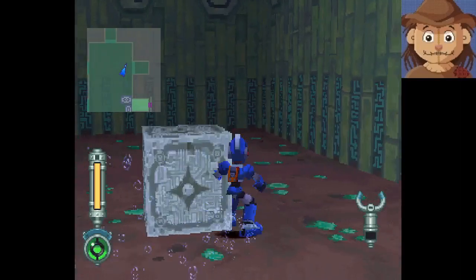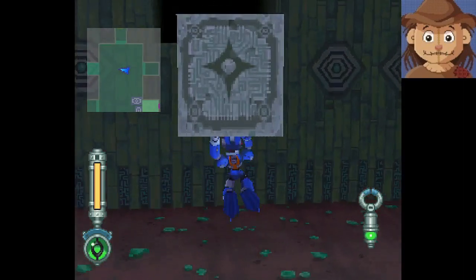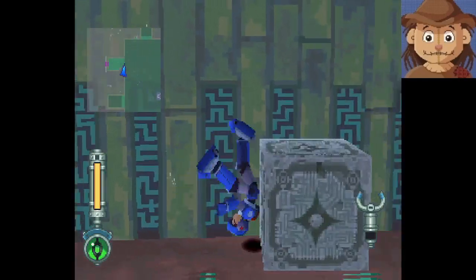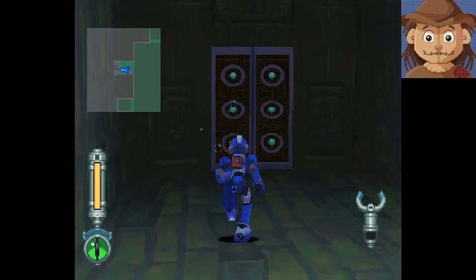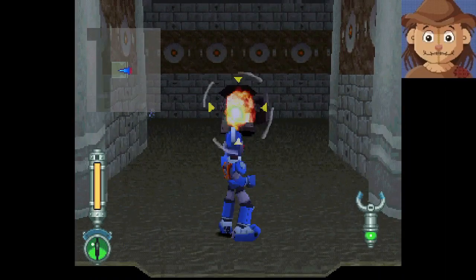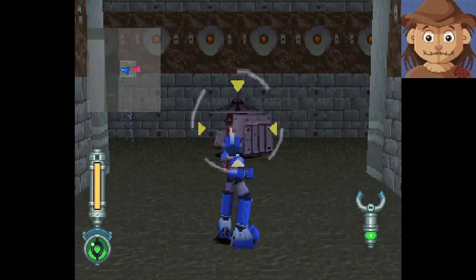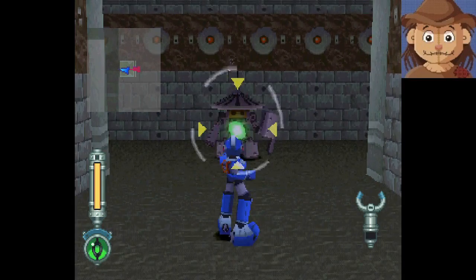I need to grab this and make my way up to that other one. Oh, I already have the lifter equipped — good. So this one, right? Toss it and hop up. Nope. Mega Man, stop over jumping. There we go. And now we can make our way forward. Come on. There we go. Get stun locked in slow motion — it is significantly easier to do that underwater.